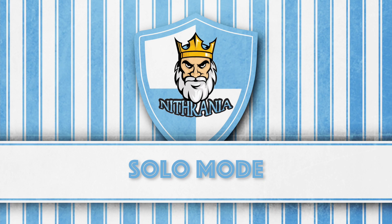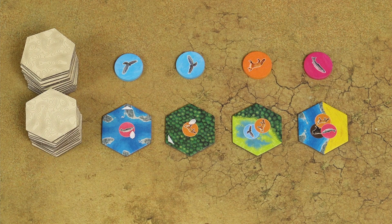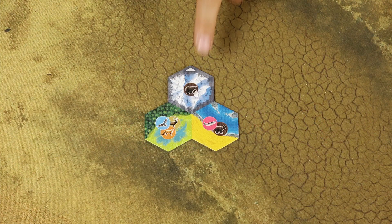Cascadia can also be played in solo mode, and there are only 2 differences from the standard game. First, set up the game for 2 players — take the number of habitat tiles which corresponds to 2 players. However, only take one starter habitat tile, because the other virtual player will not build any environment.